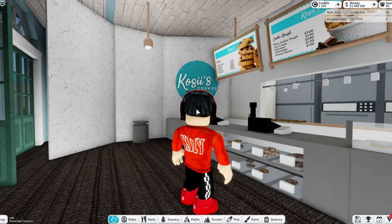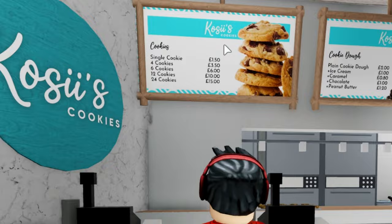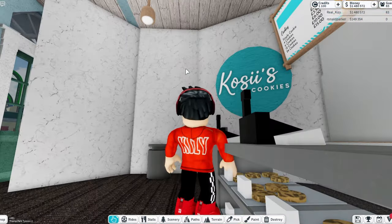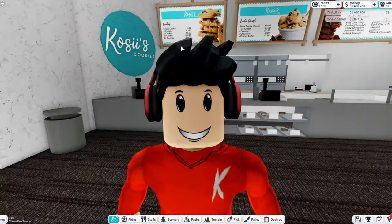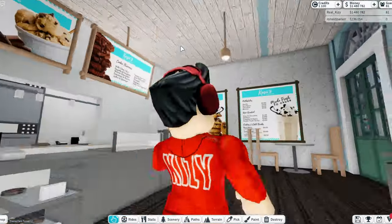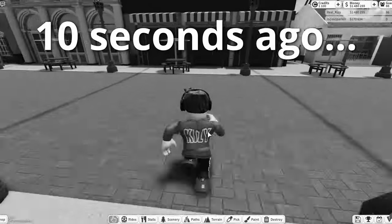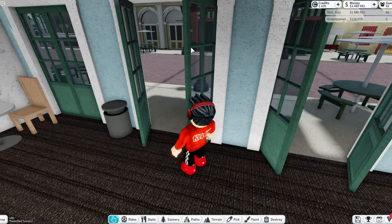Cozy's Cookies — we're gonna check out the menu. We're not gonna buy anything because Cozy's Cookies is not the place to go, just saying. It is a little cheap though — I like how cheap it is. Unless the cookies are tiny, then that is not very cheap. Cookie dough — if I were to come here I would probably get some cookie doughs, these look so good.